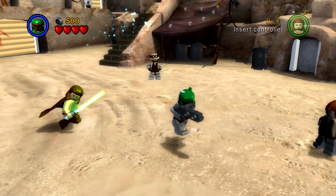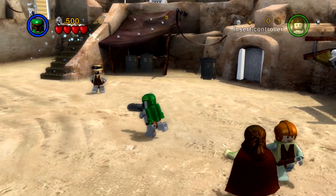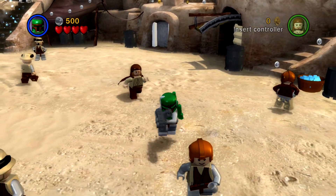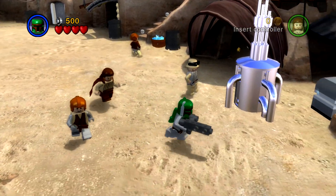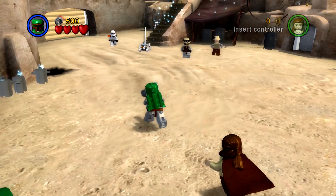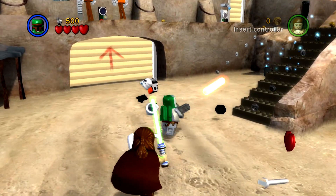The Clone Wars character pack includes Captain Rex, Commander Cody, Asajj Ventress, Aurra Sing, Barriss Offee, Cad Bane, Hondo Ohnaka, Savage Opress, and a Republic Gunship. That is a ton of content — all of that alone is worth ten extra dollars.